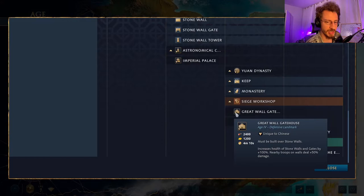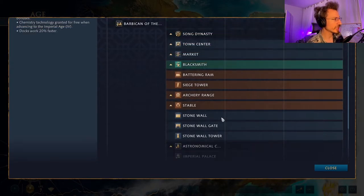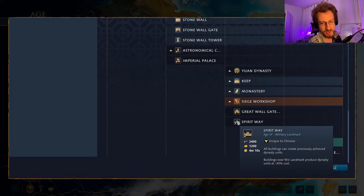The Castle Age landmarks are the Great Wall Gatehouse, which can be built on top of stone walls, increasing the health of all surrounding stone walls by 100%, and troops garrisoned on walls deal 50% extra damage — a great defensive structure if you build stone walls. Or the Spirit Way, which allows all buildings to produce previously achieved Dynasty units — the Zhuge Nu, the Fire Lancer, and the Grenadier — at minus 30% cost for buildings within the landmark's influence.